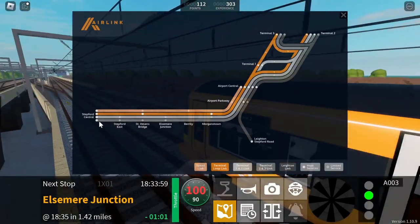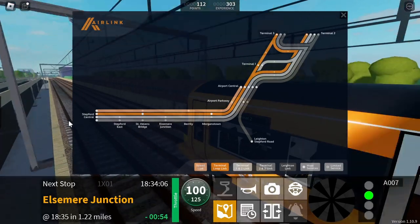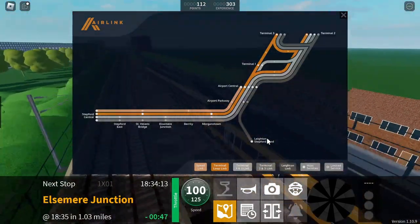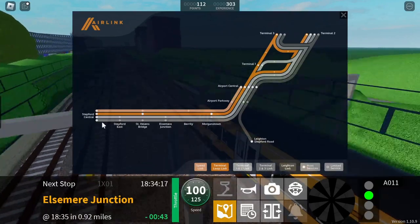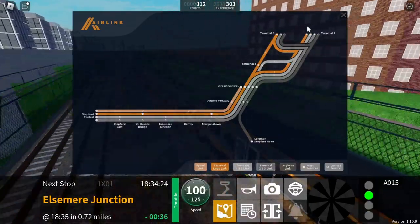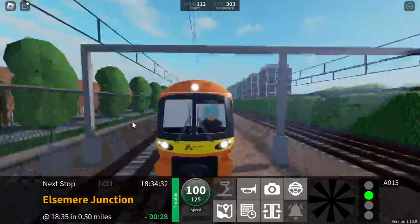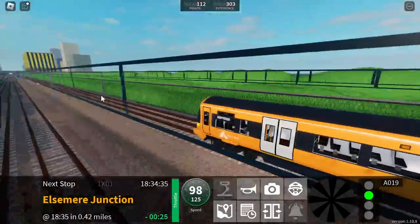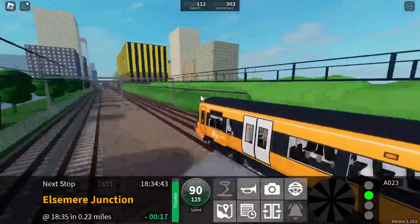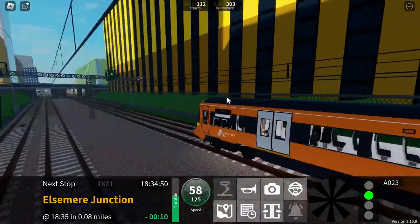I'm trying to think which line I'm actually doing. I think I'm doing the Terminal 1 and 2 Link — yeah, the Terminal 1 and 2 Link. It goes up there and then up there, and on the way back it goes the other way. Yep, I'm doing the Terminal 1 and 2 Link. I can't remember which route number it is exactly, but we will shortly be arriving at Elsmere Junction.